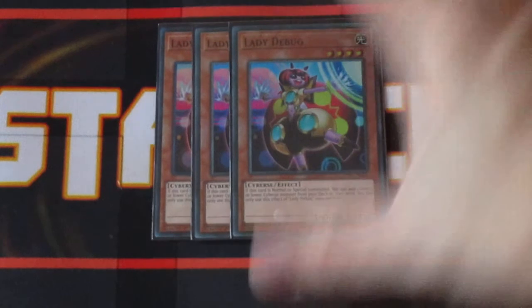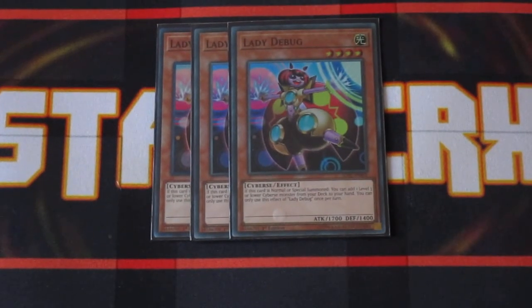Fresh off the limited list to three copies, Lady Debug has returned. Normal or special summon her out, and you're getting a level three or lower Cyber's Monster from your deck to your hand. She is an amazing, powerful opening play, and she needs to be in the deck as she adds an extra layer of consistency moving forward.